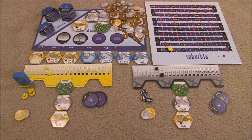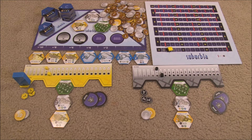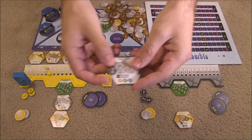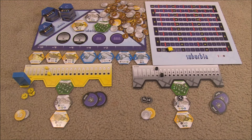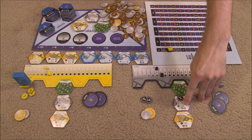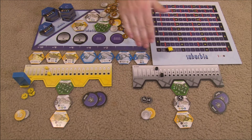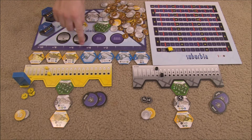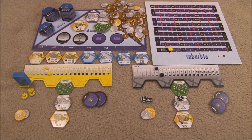Instead of placing a tile, a player can place one of their investment markers if they still have one. An investment marker can be placed on any tile — even a lake — that doesn't already have one. You pay the tile's cost again, then place the marker on it, permanently doubling all of its effects. Any tile with an investment marker is doubled for the rest of the game and cannot be moved. After placing an investment marker you also must remove one tile from the real estate market by paying its real estate cost.